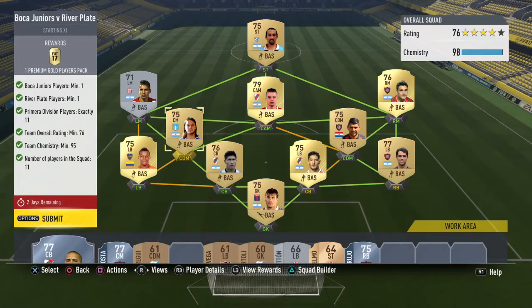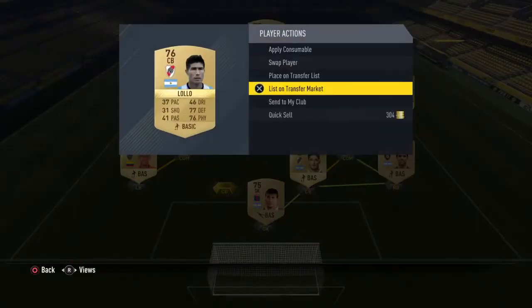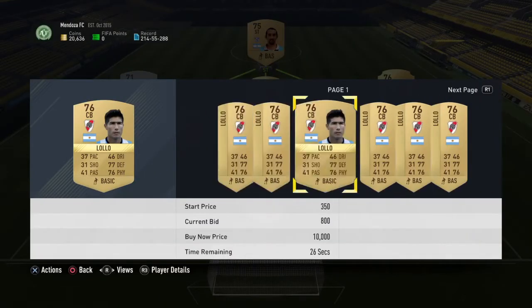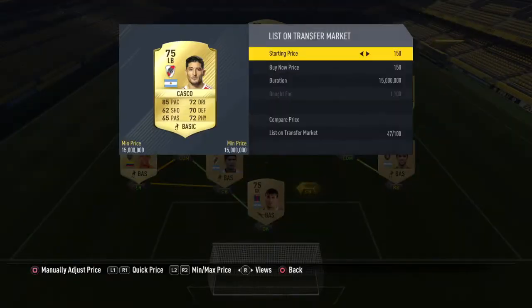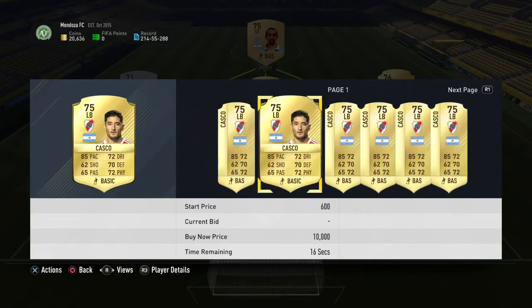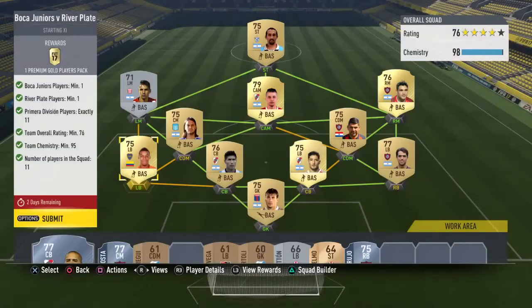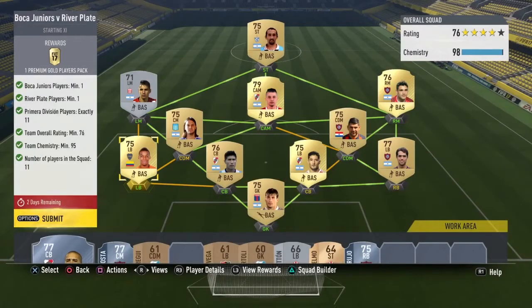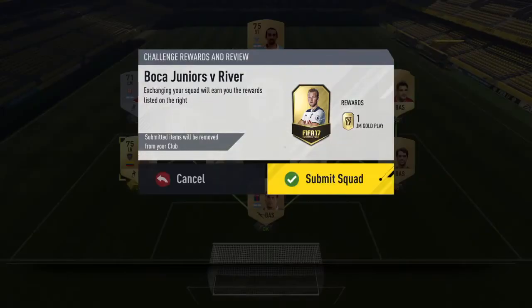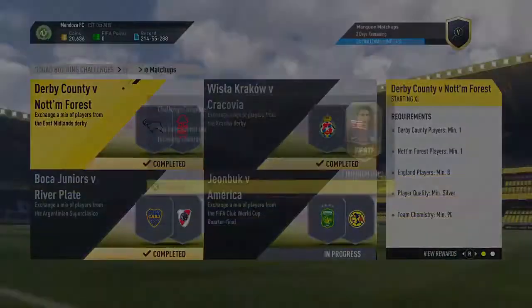D'Alessandro is obviously the River Plate player — we actually have three River Plate players in there, just because they were the first ones that came up. I know I could sell them for profit and get cheaper players, but I spent so long sniping I just want to get these done. The left back is the Boca Juniors player and I already had him untradeable, so I may as well use him now. Very expensive — we will see if it is worth it in the end.